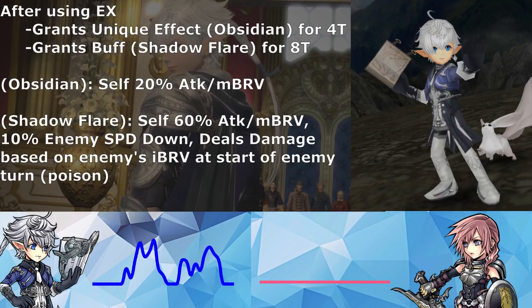After using his EX, it dispels the Moonstone unique effect, and he grants a unique effect called Obsidian for four turns, plus a framed buff on himself called Shadow Flare for eight turns. Obsidian grants him 20% max brave and attack up, and it dispels if he gets broken or when he uses his S1. Shadow Flare grants him 60% attack and max brave, lowers all enemies' speed by 10%, and deals brave damage based on the enemy's initial brave at the start of the enemy's turn — so it's a framed buff on himself that functions like poison on the enemies.